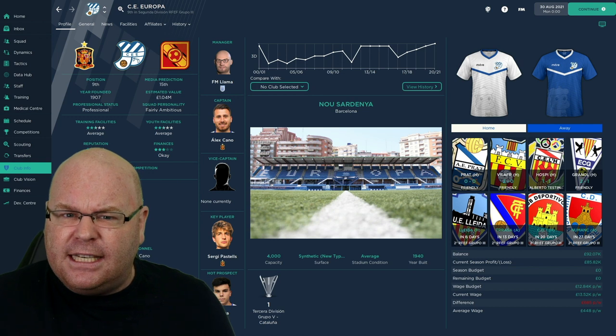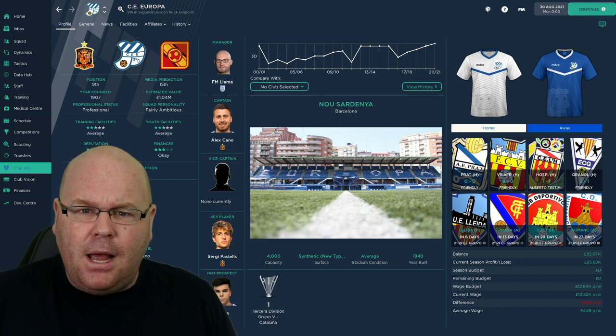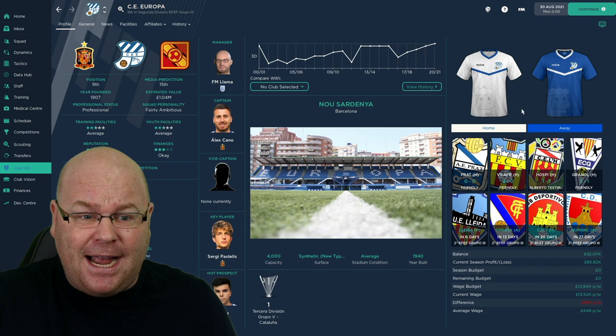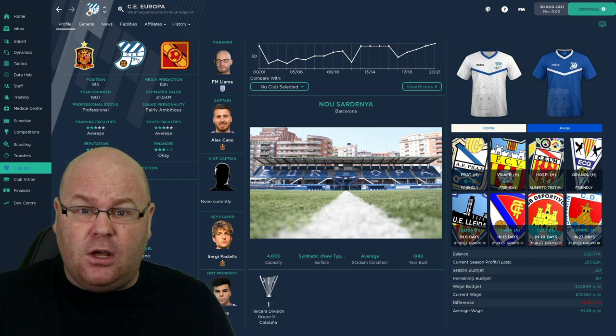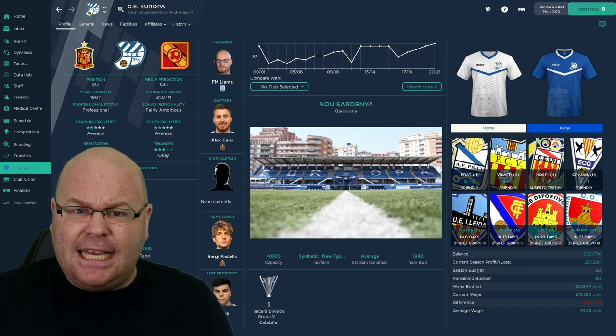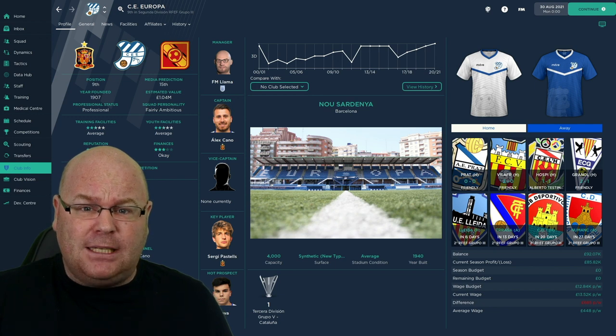Why did I decide to take charge of this club who are from Barcelona but are languishing down in Spain's fourth tier? Well, I am from the city of Birmingham in England, and in the 1920s, Europa were Barcelona's biggest rivals in Catalan football and they were managed by a man from Birmingham. This distinctive V-shaped design on their kits is inspired by a friendly that Europa played against Birmingham City when they were first formed. So I thought there was a nice little synergy behind taking over a club that used to be battling Barcelona for the Catalan title and were one of the founding members of La Liga, but now they're down in the fourth tier and we're going to try and take them all the way back to the big time.